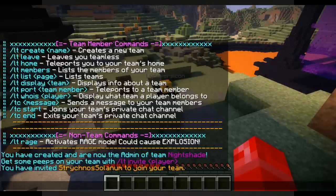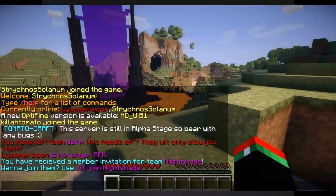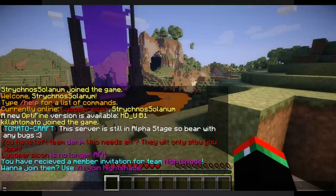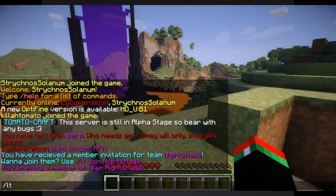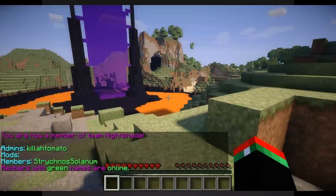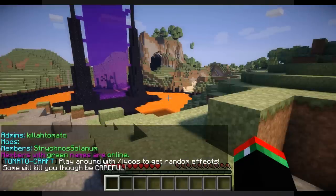So we invited him. Now hopping over to him — as you can see: 'You have received a member invitation for Team Nightshade. Want to join? Use LT join Nightshade.' And we do LT join Nightshade. 'You are now a member of Team Nightshade.' If you want to look up who's on your team you can do LT members, and it'll tell you — Admin: Kill Tomato, Members: Strychnose Solanum. Green names are online, so you can see that.